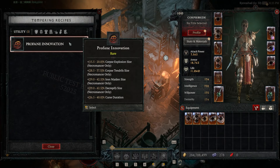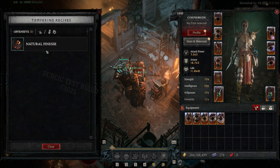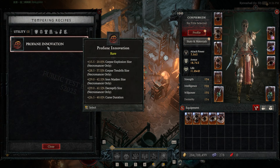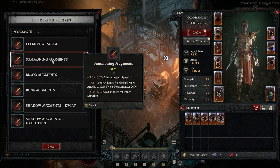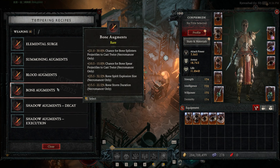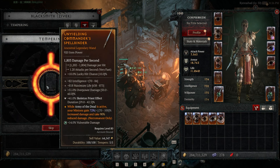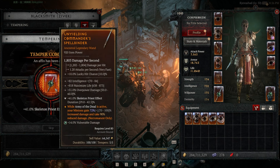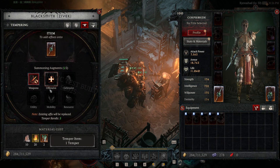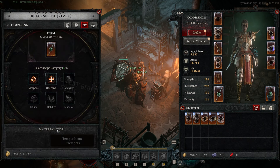Speaking of tempering: in previous seasons tempering has been a huge source of power while leveling and fairly accessible. Some of the best affixes to temper are weapon affixes like double-casting a core skill, and lots of offensive affixes often have really high percentage rolls. Going into a new difficulty you'll also want more armor and resistances on your defensive pieces. On your weapon, procs — the chance to deal elemental damage — have traditionally been pretty good for leveling and were quite strong on the PTR.